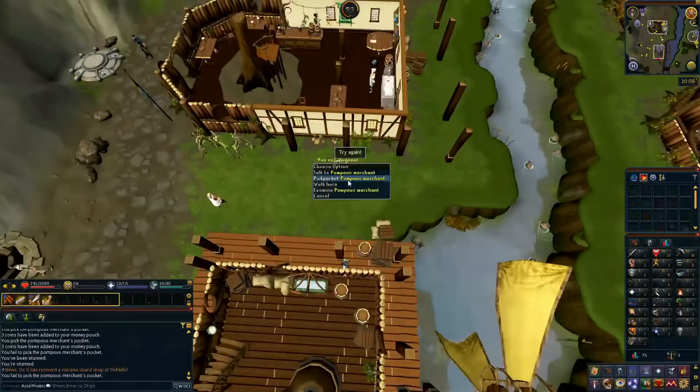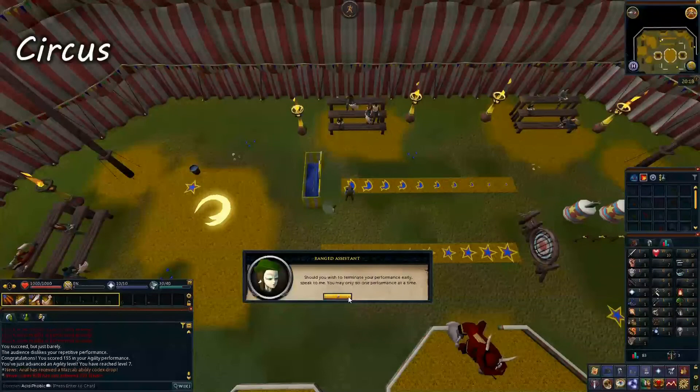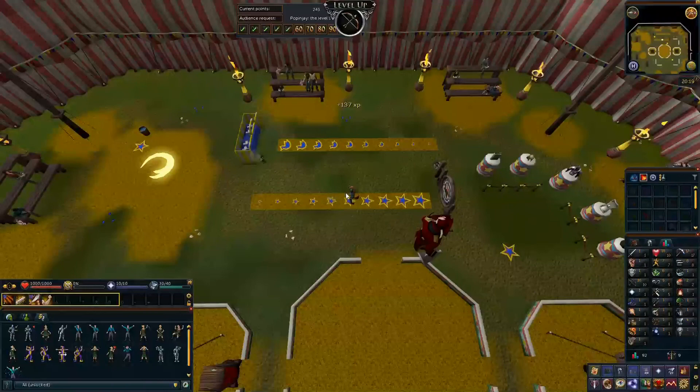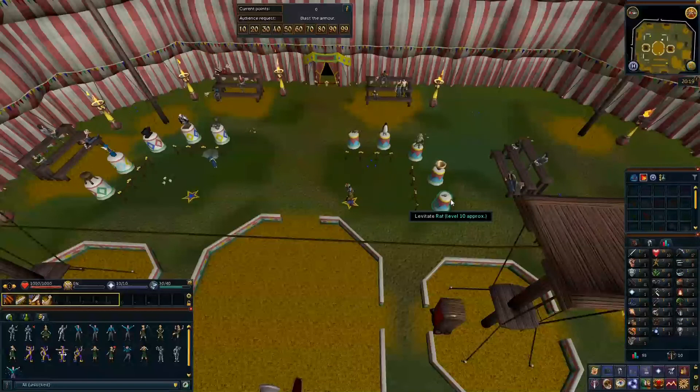Before we move to the next region, you should check where the circus is. The circus, or Balthazar's Big Top Bonanza, is a weekly activity that moves from city to city, and it is a great way to get some starting ranged, magic, and agility experience. In the making of this guide the circus was in Edgeville, so I'll be making a trip to the circus when we get to the Edgeville part. Please check where the circus is via the RS wiki when you watch this and make a detour when we visit that city.